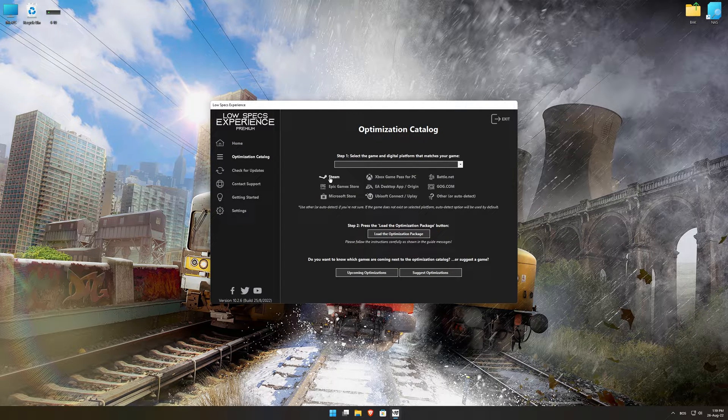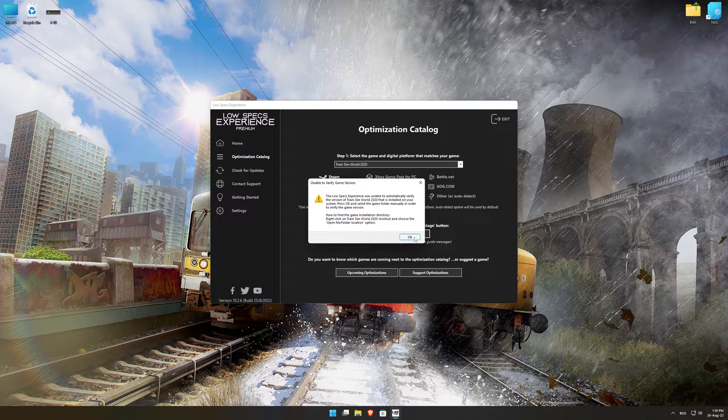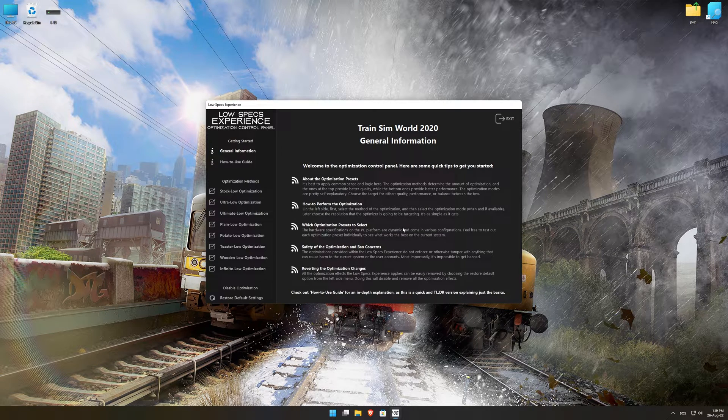From the top of the menu select the applicable digital platform, and then select Train Sim World 2020 from the drop-down menu. Once that is done, press load the optimization package. Now, if the Low Specs Experience does not automatically verify the installation location, simply select the location where your game is installed. Press OK and the optimization control panel will load.